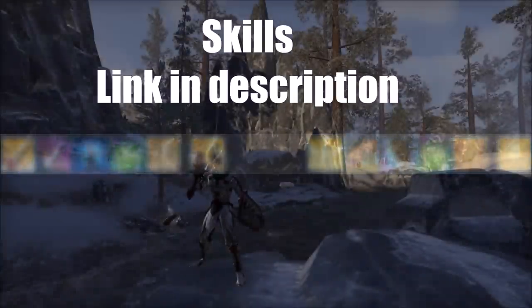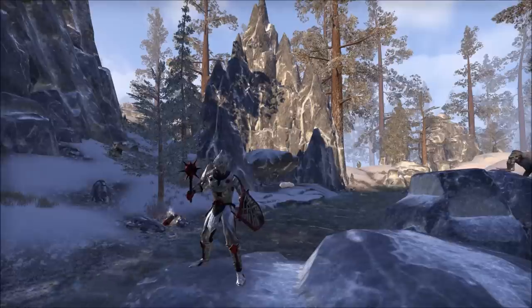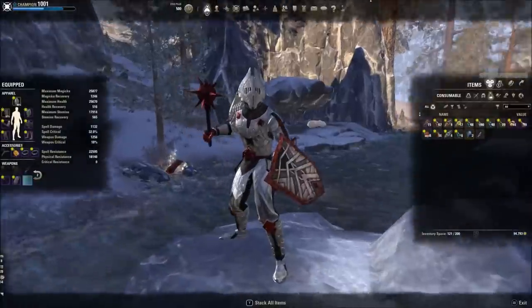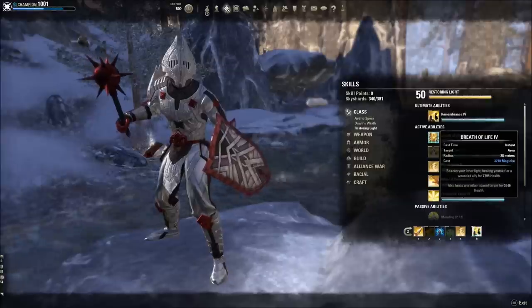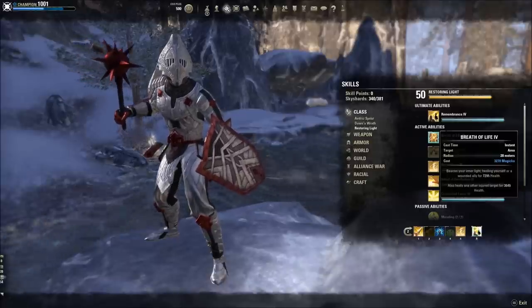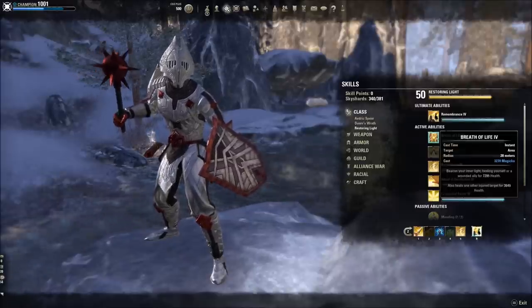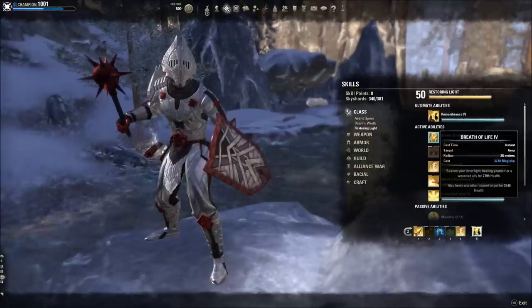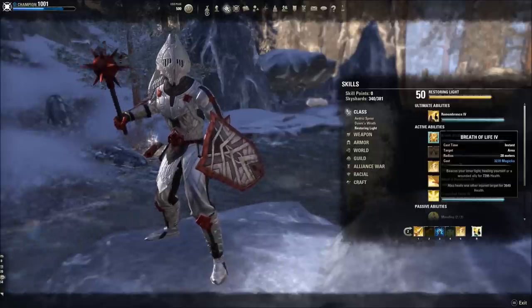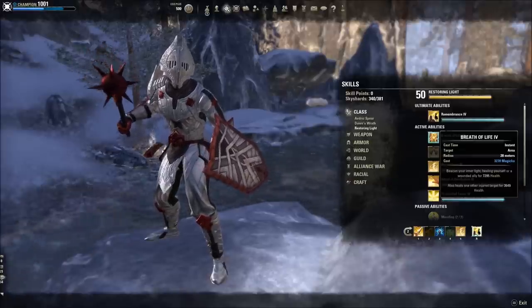What this build excels at is hybrid gameplay — something that can tank and heal, mainly as an off-healer. What this does not excel at is main tanking for a 12-player trial. If this looks fun and you want to learn more about core Templar tanking in ESO, let's talk about the Atlas. The nuts and bolts of Templar tanking and hybrid healing — a lot of PvPers use this — is Sword and Shield. Templars don't need a Resto Staff to get their best heal, which can hit you and other players.